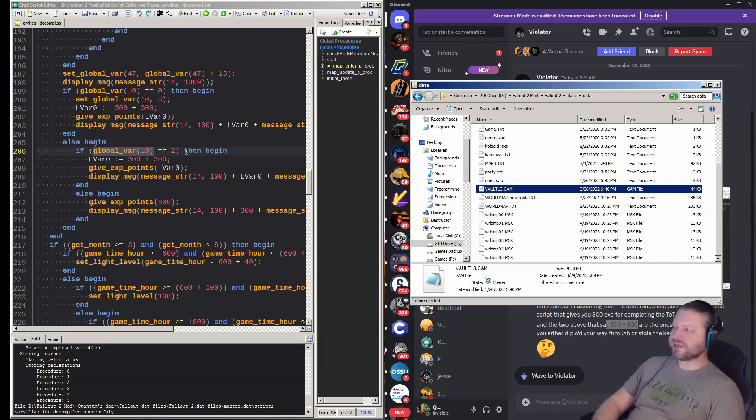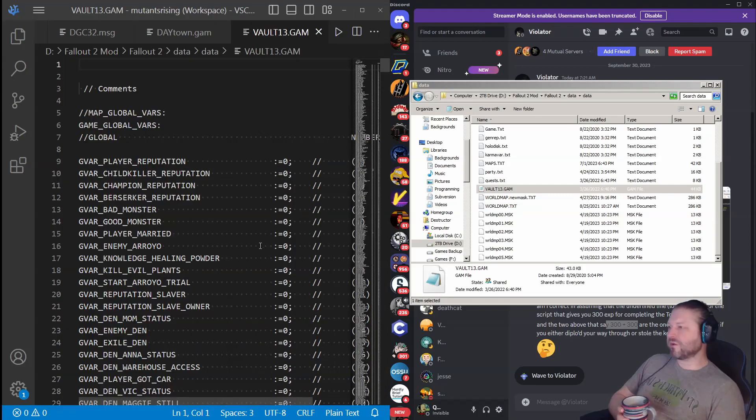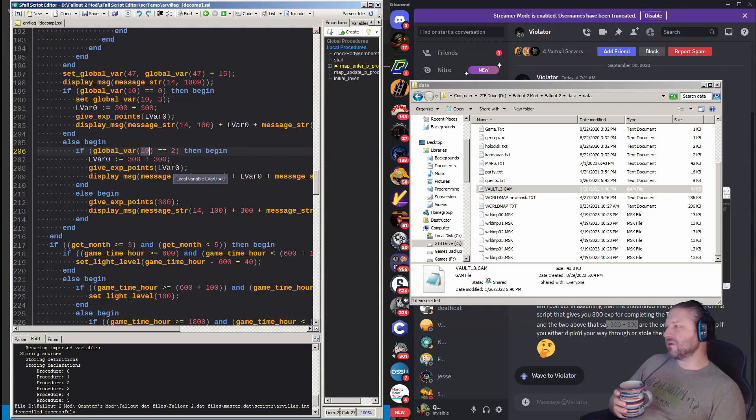The vault13.gam file over here in Fallout 2 data is where all the global variables are stored. They are actually named, but when a script is decompiled it will only give you the number. The names attached to a number are — if you're familiar with programming — an enum. The GVAR we're looking for here is GVAR 10, global variable number 10. Looking in vault13.gam, number 10 right here is 'start_arroyo_trial'.